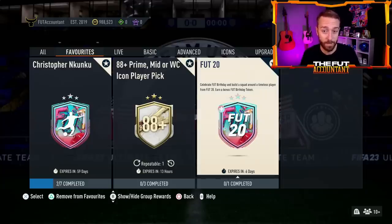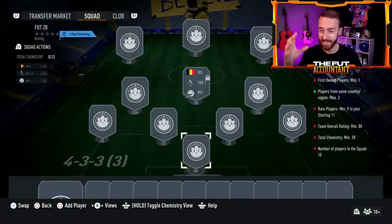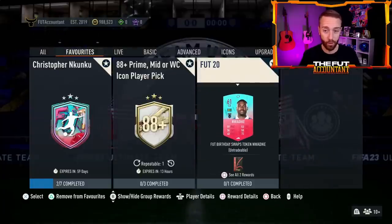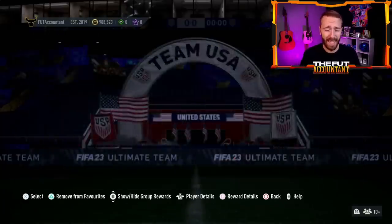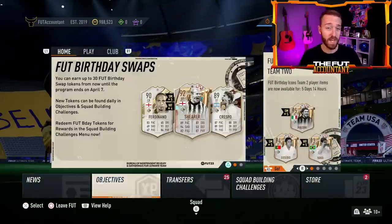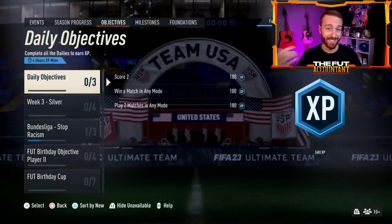Yesterday we also had the Foot 20 pack - don't sleep on this. Since it's an 80-rated squad requiring 28 chemistry, anytime there's a chemistry level above 25 or 26 with other requirements in the SBC, it makes some random rare golds go crazy high in price. I saw 80 to 82 rated rare golds selling for 3,000 to 4,000 coins yesterday because of that SBC. So check your clubs - some of those might be going up for you.